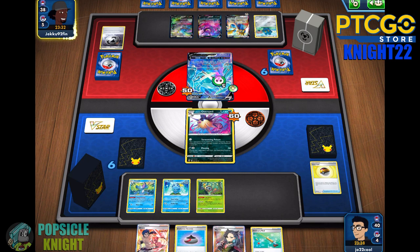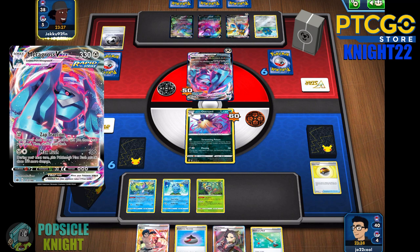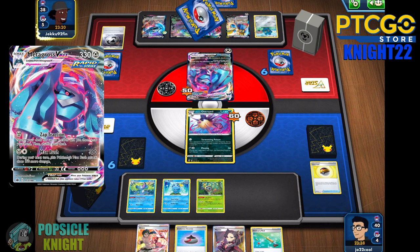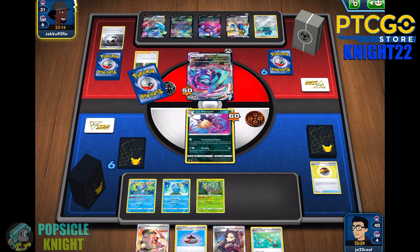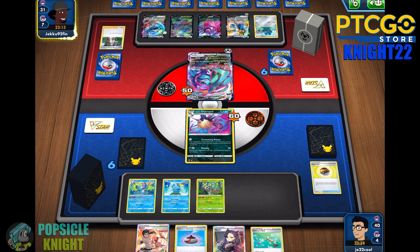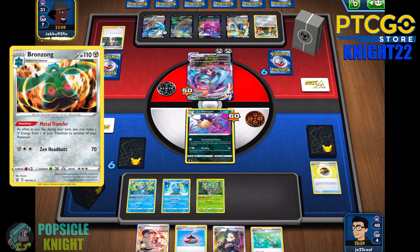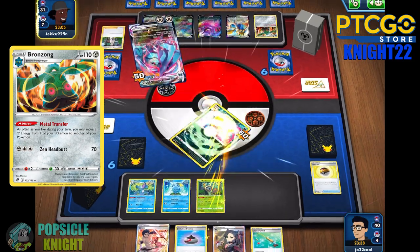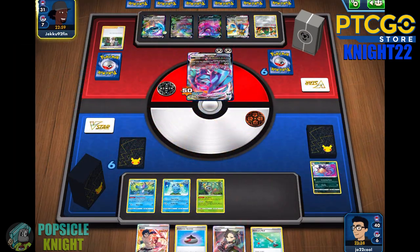They are going to evolve into Metagross VMAX, but because of the Crushing Hammer we removed that one energy, so they shouldn't be able to attack. Oh, they have Bronzong — they're going to transfer the energy. So our Overqwill will not survive an attack here. That deals 100 damage, but that sets it up — now that it's in momentum, it's dealing 200-plus damage every turn.